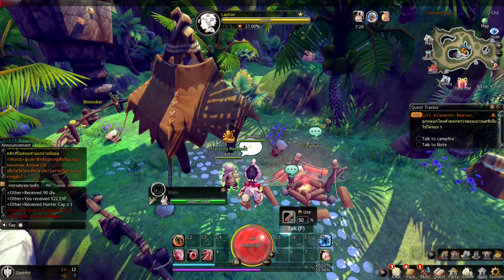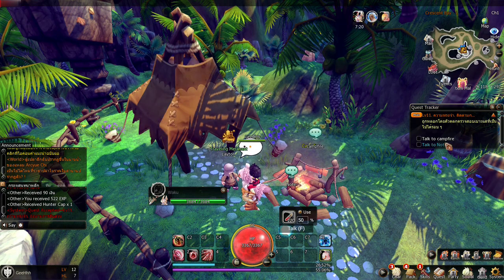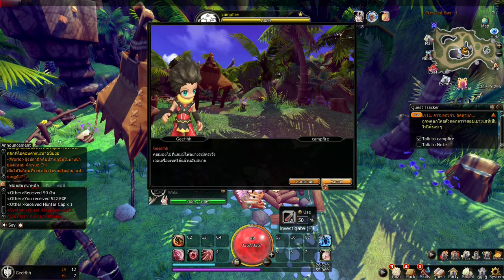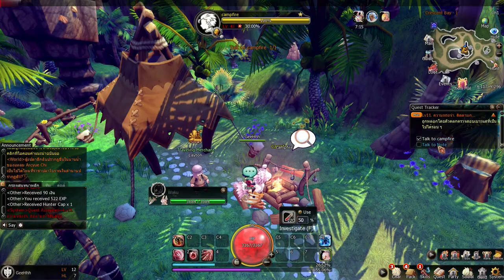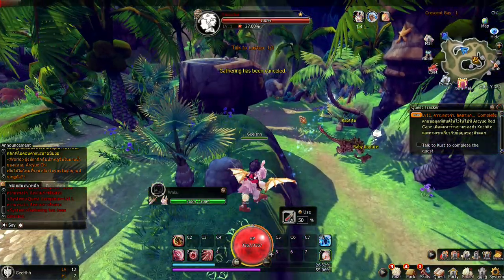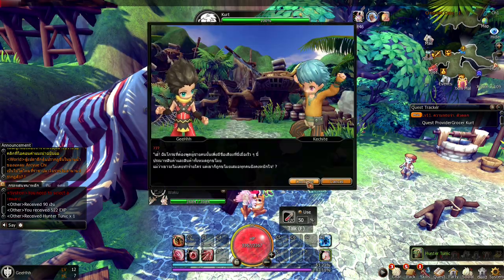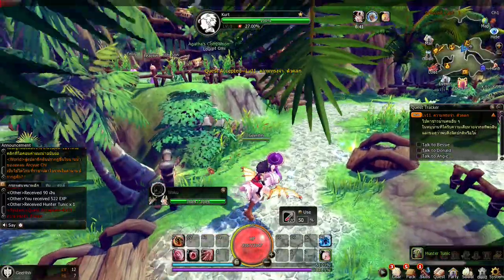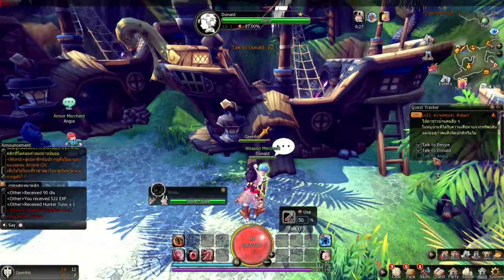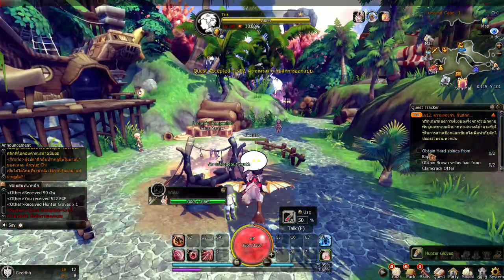You can't just directly talk to the traveling merchant — you interact with the NPC in a different way. Let's talk to the campfire, then Note, then the traveling merchant again, then Kurt the grocer NPC. I'm going to select a reward. Now talk to Donald and Angie. Let's turn over the quest — give me a kill quest.